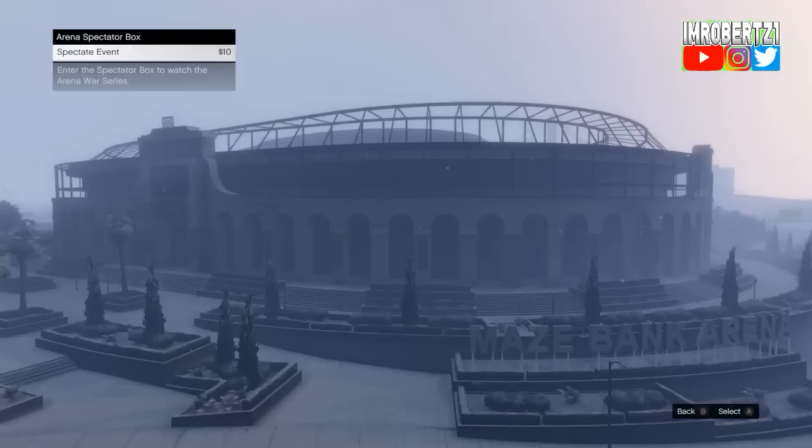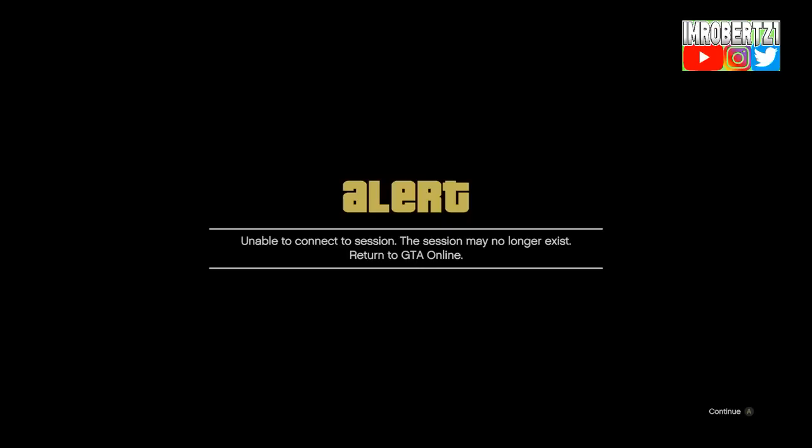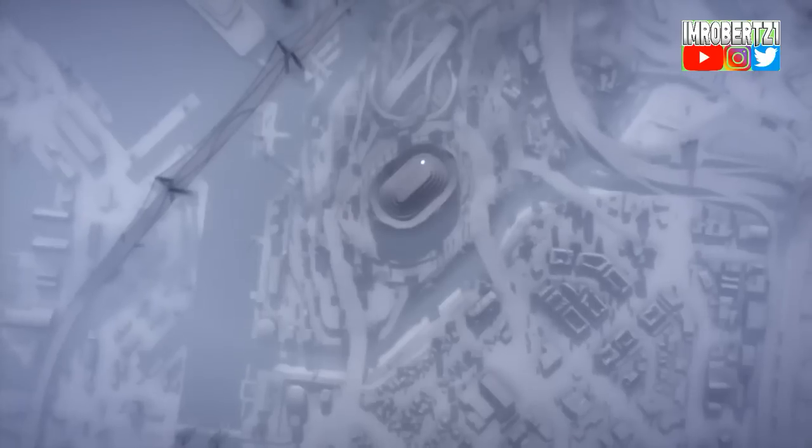Select the ticket booth then tell your friend to start up a job and send you an invite. Accept the invite, then when you see the alert screen tell your friend to leave the job. Once your friend leaves the job, accept the alert, then on the third one accept the alert again.